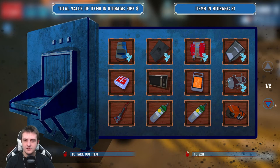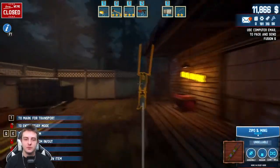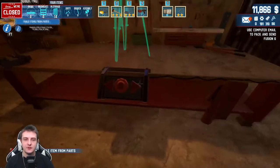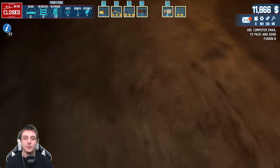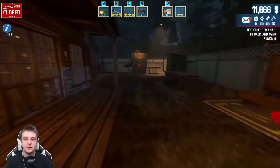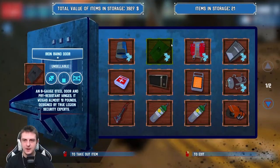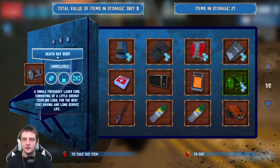We have some assembly items but I don't think there's anything we can put together right now. We will pack and send the beer helmet for sure. We can finish the frog circus - the circus frogs - this is a big deal because we've had this since like the beginning of the game. I think it should be worth a thousand dollars. There we go, that has been assembled!